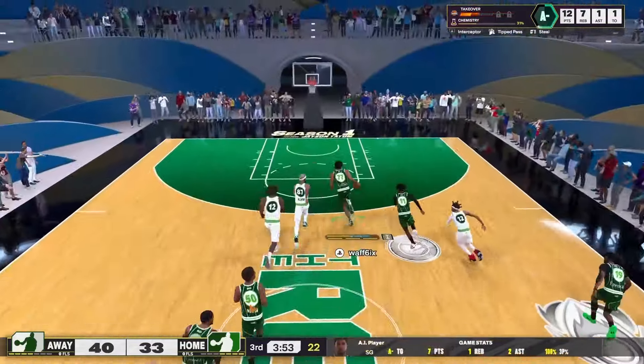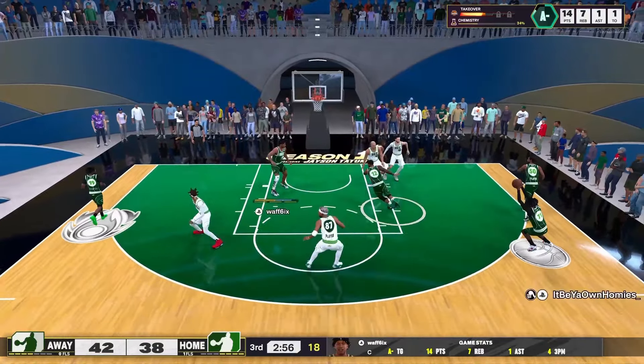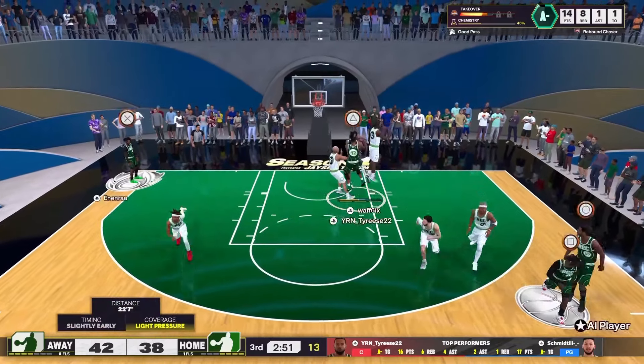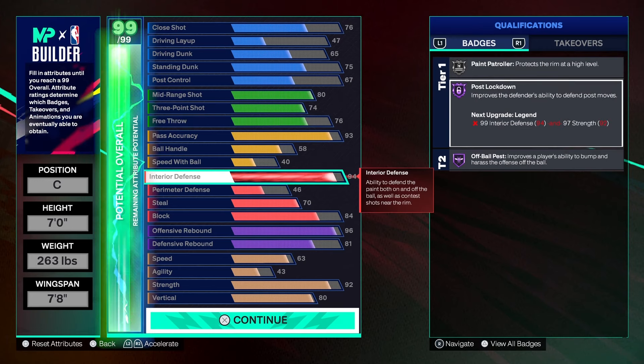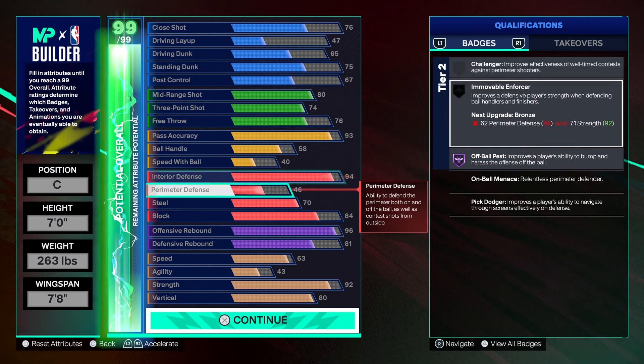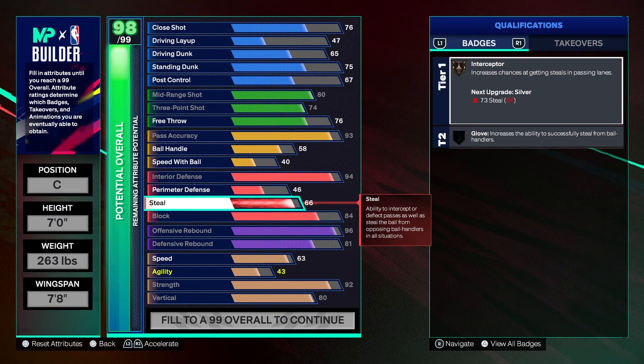Maximum steal allows me to play the lanes. This year the lanes are so insane — the defense is so ridiculous. Make sure you have at the bare minimum bronze interceptor, but I went max steal to get even crazier contests. Here's the full build — 94 interior defense, and I'm going to use my cap breakers to go 99 interior. I'll put my last cap breakers on strength. You need 99 interior and 97 strength to get post-move lockdown on legend. With all 15 cap breakers, I'll use them on interior and strength so I can get legend post-move lockdown and nobody can score in the paint. Maximum steal — you could drop it to 60 or 65 steal for the glove, but I'm going maximum steal in this game. 96 O-board gets you Hall of Fame rebound chaser.